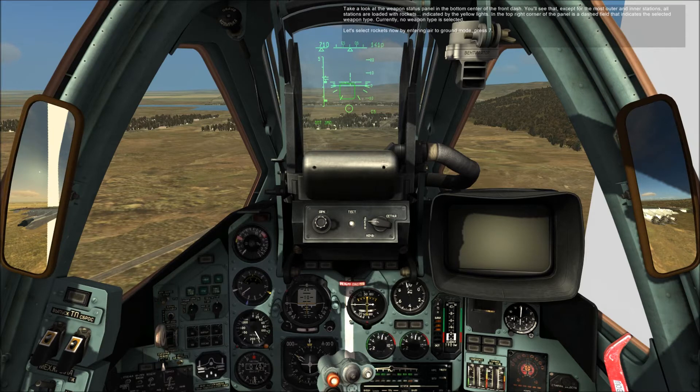Let's select rockets now by entering area ground mode. Press 7. Now we're in area ground mode, and you can see HVC, which indicates rockets, showing in the current weapon field. You can also see green lights on the active weapon station position — in this case, the second most outboard station on the right wing.